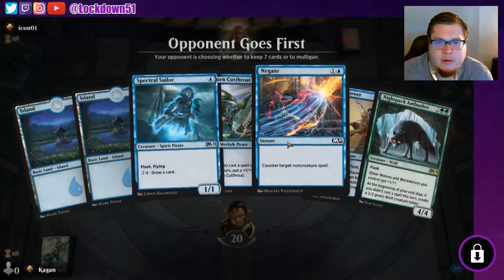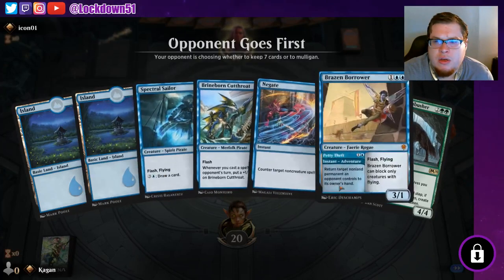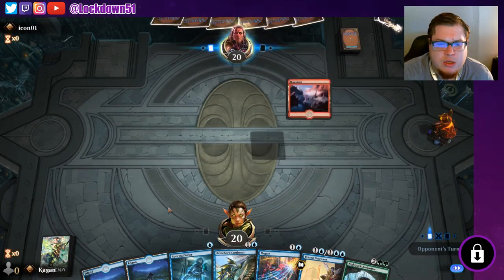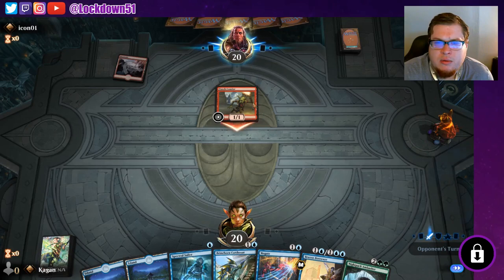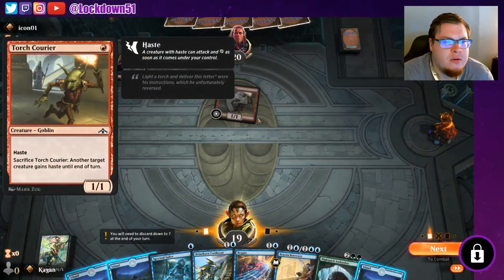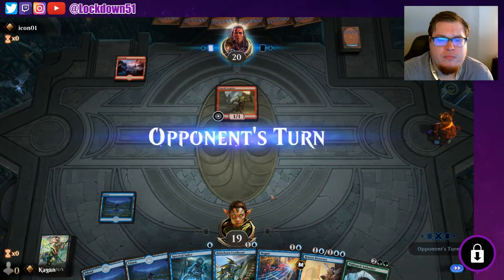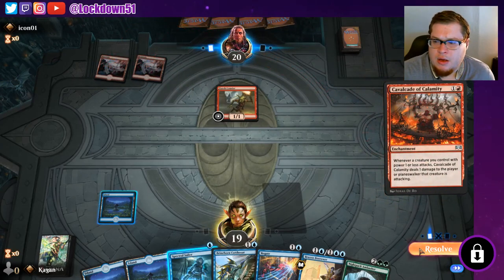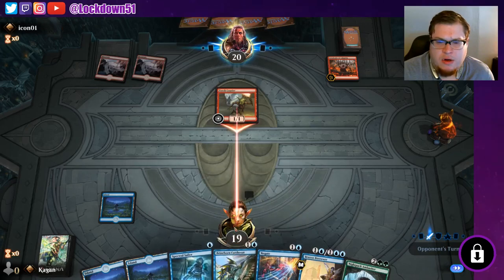Build up that ranked icon — number one. We can keep this, need to pull into more land, but we can play a bunch of stuff. We're up against some Mono Red. We can hit for one — I sacrifice him, all right sure. Let's see what else I got.